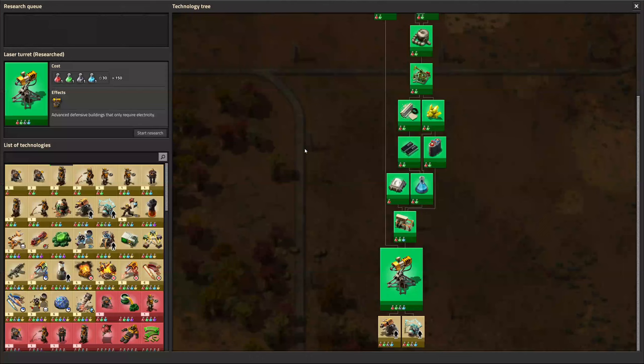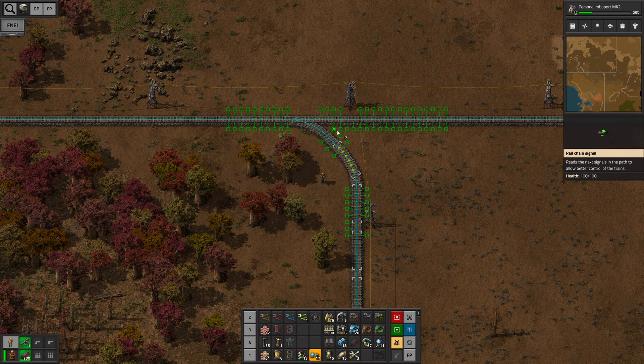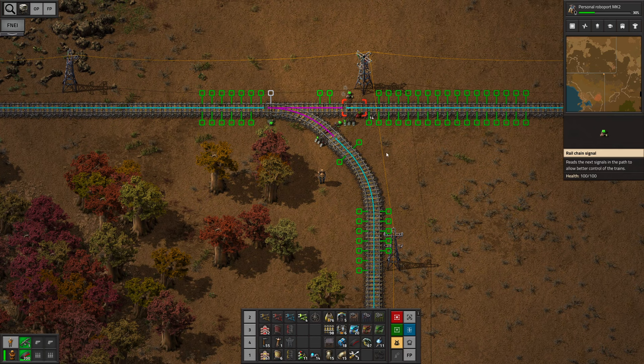Personal roboport mark 2 — I'm actually kind of interested in that one now. Before I forget, we need to light up this intersection as well. Chain here and there, and then we got a rail signal here and there. Right here we also need a chain signal and rail signal over there.